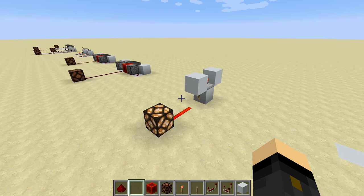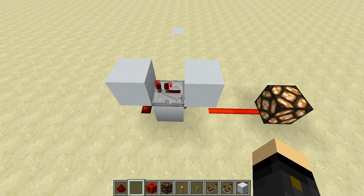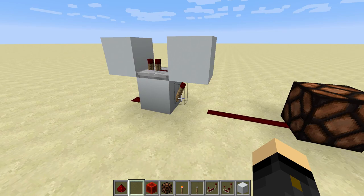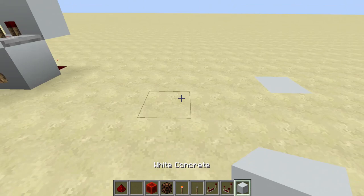The final redstone clock is also pretty simple to build but needs a little explanation. It's currently set to two ticks, and we can set it to three or four if we want to extend the delay. However, we can't have it on just one tick because it will eventually burn itself out. So you need to set it to two or more ticks — get rid of the torch, place it back, and then you can see it will work just like that.